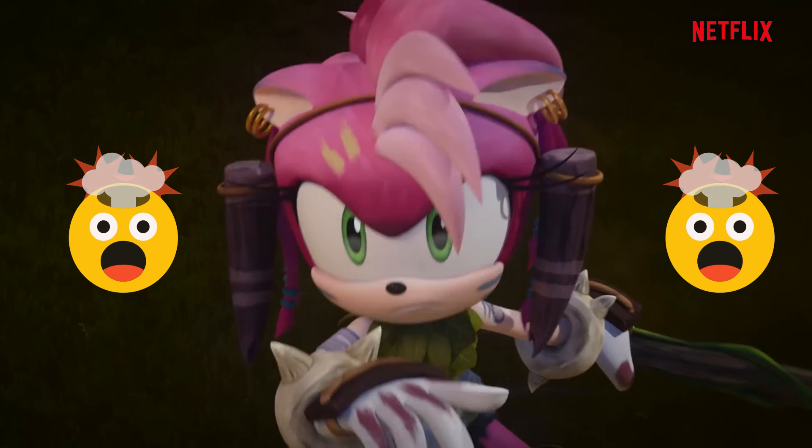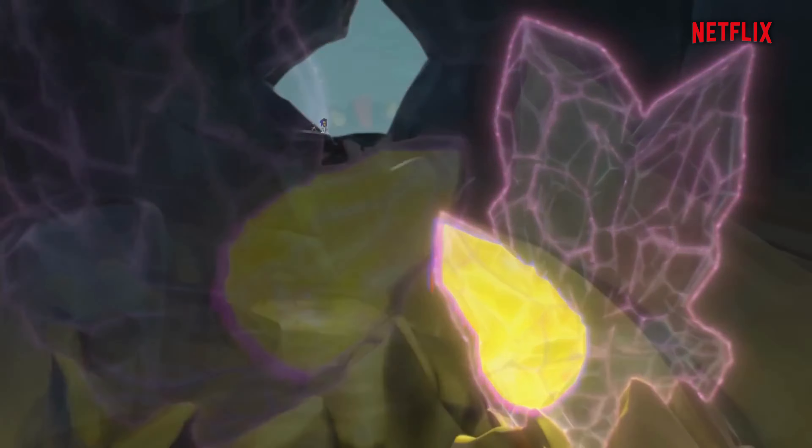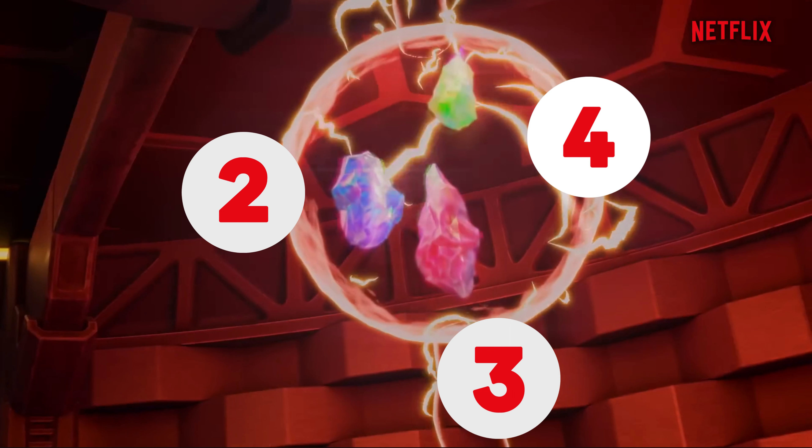Playing on the trailer, Shadow's basically telling Sonic we need to get three more shards — we have the yellow one, we need the blue, red, and green ones. Later in the trailer we'll see that the other Dr. Eggmans have those.